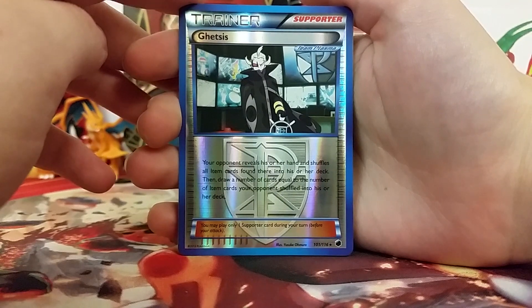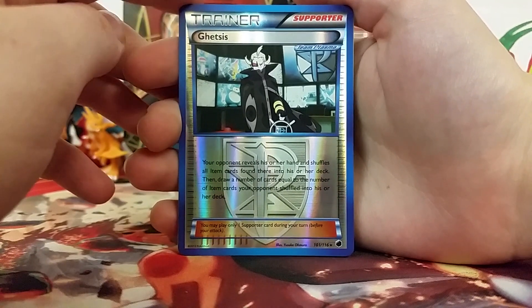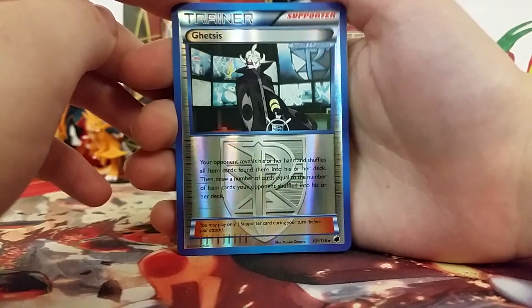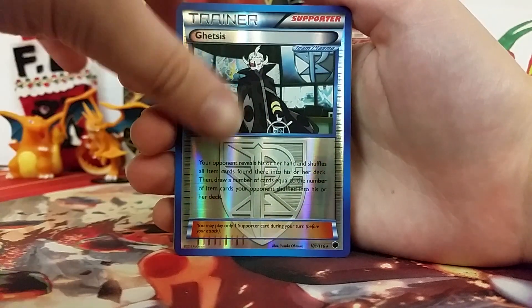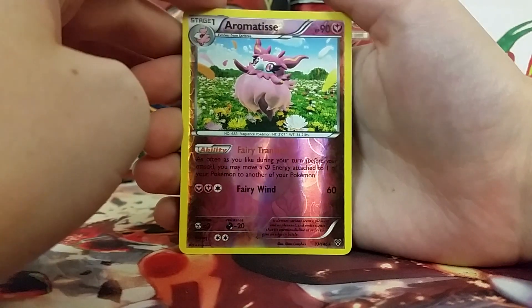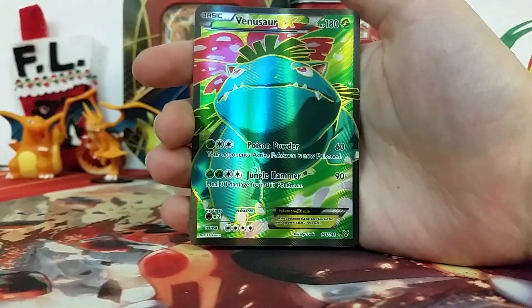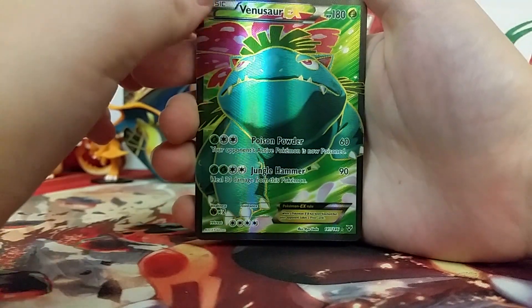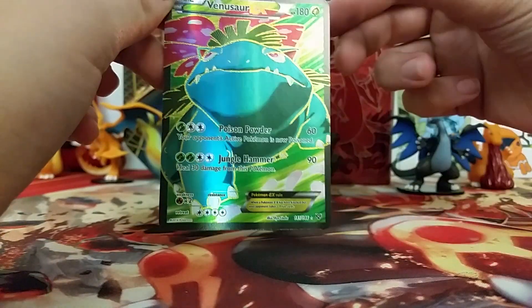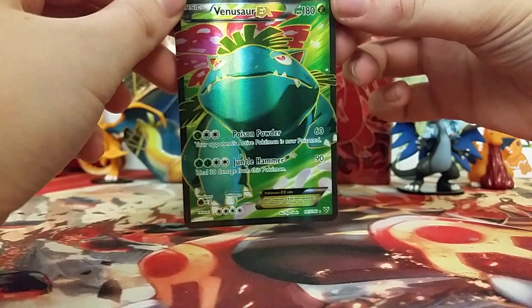So all in all, this was an amazing blister. I'm so, so happy that I decided to get this. We've got a Ghetsis Reverse Rare, which is normally a holo, looking really, really neat. Then we've got an Aromatisse Reverse Rare, which is actually playable, so that makes this really cool also. And then finally, our beautiful Venusaur EX Full Art. I'm going to look at this off camera for a long time because it is just so awesome looking. Look at that texture.